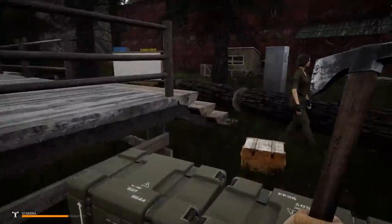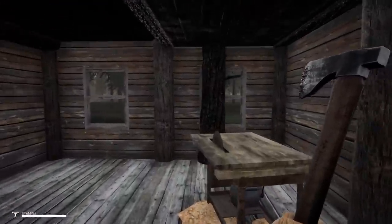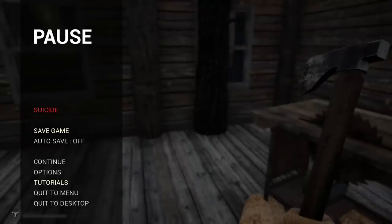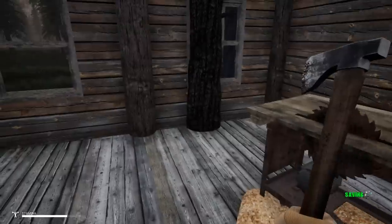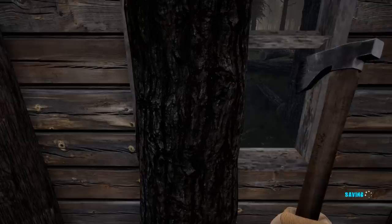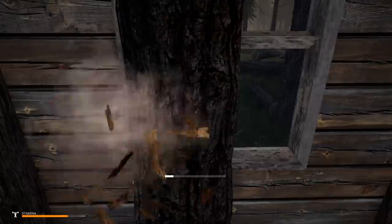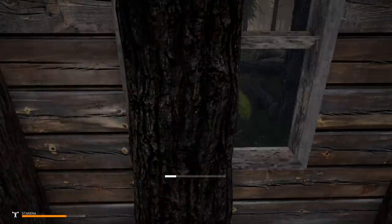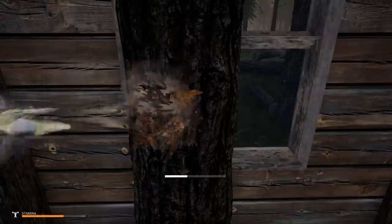We've got some trees inside the building. I'm going to cut these down off camera, but I just want to see if I can cut them down without breaking the building. Save game — saved. Let's do it. Actually, let's just cut the damn thing down. I'm curious what it's going to do considering it's inside a building. I just saved so it's not a big deal.